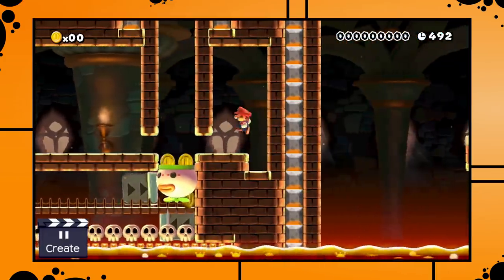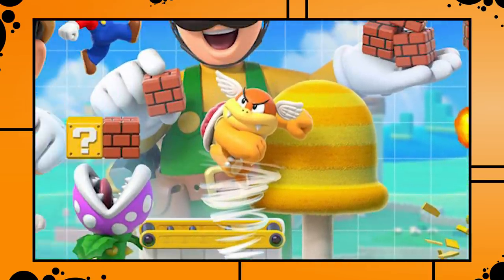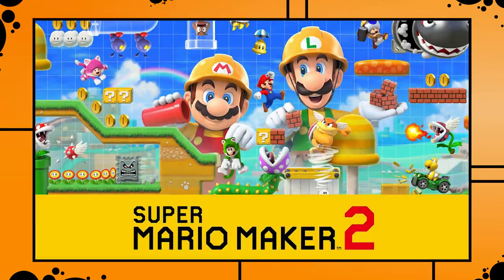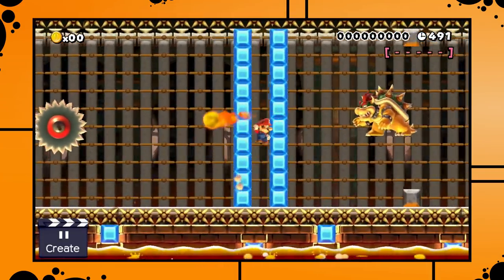There's one promotional poster Nintendo put out that shows even more new stuff. We can see what appears to be a horizontal-moving Thwomp, crates, a Koopa in a car — no idea what's going on there but I can't wait to find out. Boom Boom appears to be affected by the wind effect. There are bouncy mushroom platforms, and most importantly there are Toad, Toadette, and Luigi. The fact that we see Toads and Luigi heavily hints that multiplayer is in the game, which is great but also has me a bit worried depending on how it works.